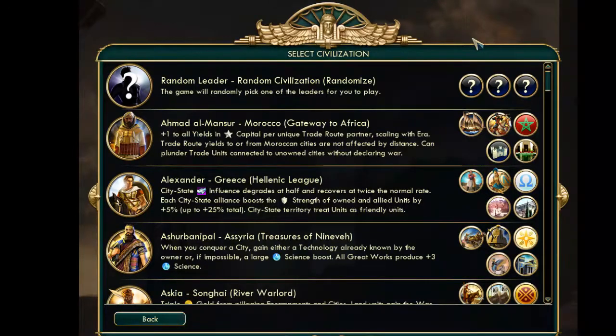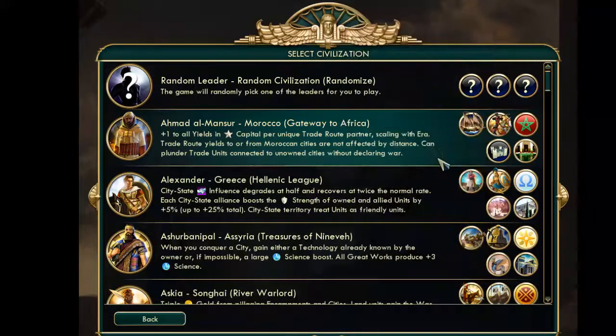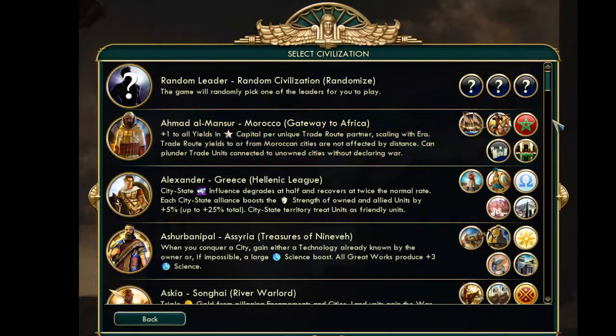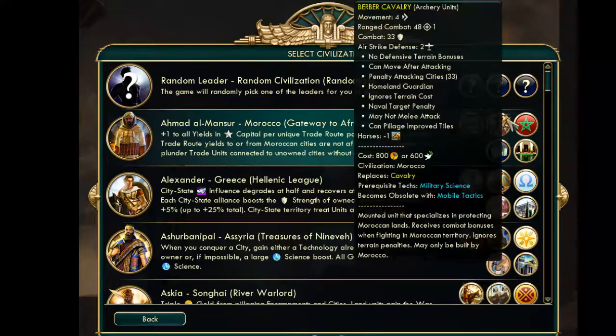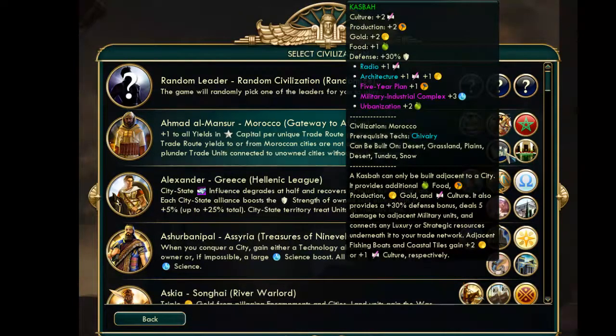Normally — I haven't played enough vanilla so I can't say for certain — but I think Vox Populi follows the same formula as vanilla, where for each CIV you start off with a unique unit and then either a unique improvement or unique building. For instance, for Morocco in VP you only have the Berber Cavalry and the Casbah.